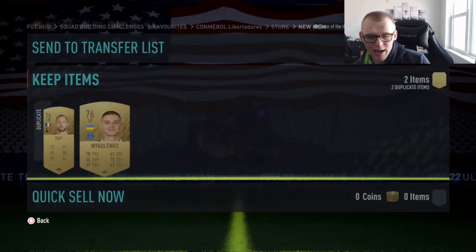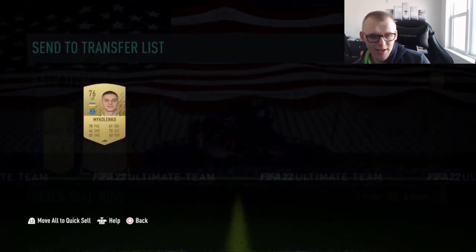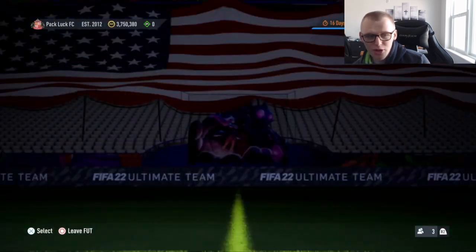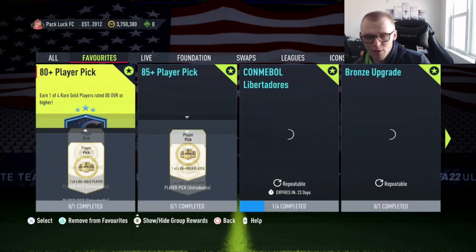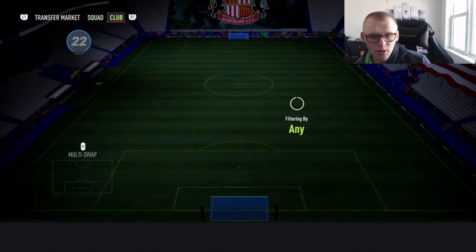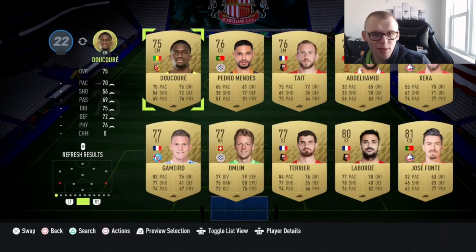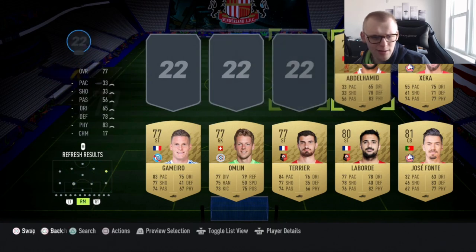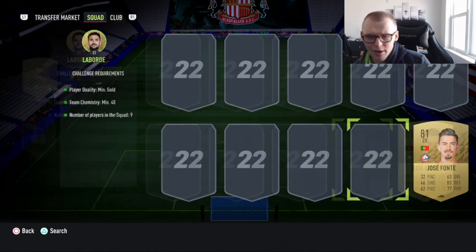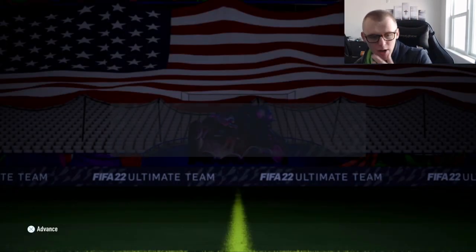One card is tradable — we can sell this guy, looks like he's going for maybe 700 right now. This other guy is untradeable and from the French League, so I'm going to put him straight into an 80 plus player pick. You repeat this process with all the untradables you get. We go to League One, check all my League One cards — he was 76 rated. We throw these guys in too and get ourselves a player pick. That gives us 47 chem, so as long as you use players from the same league and sort positions, you should be good to go.